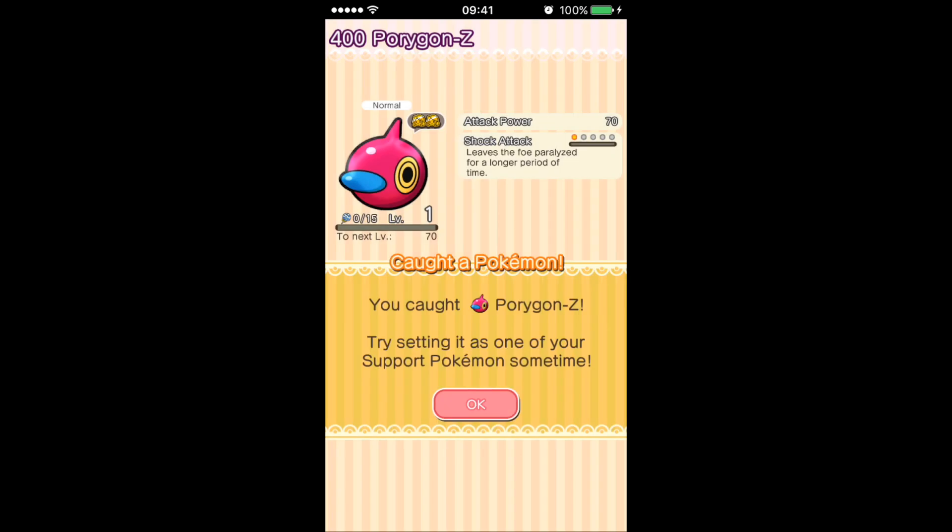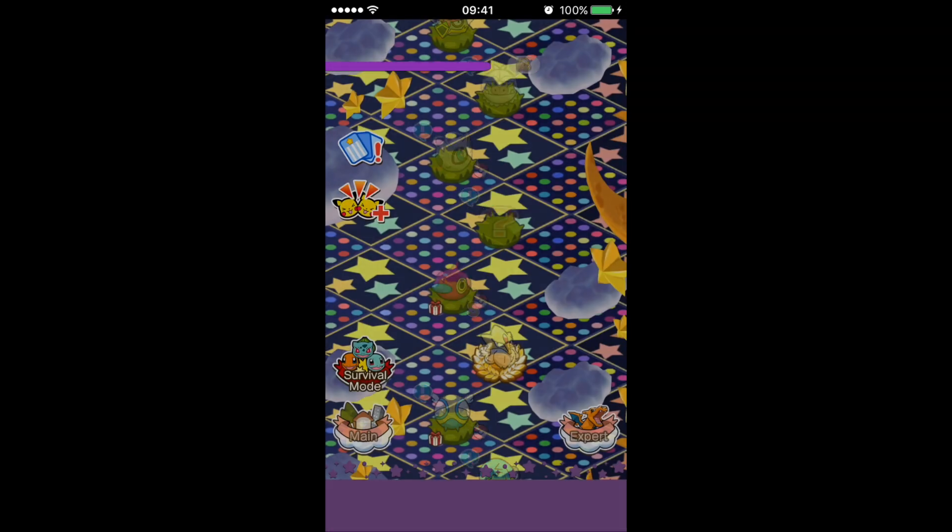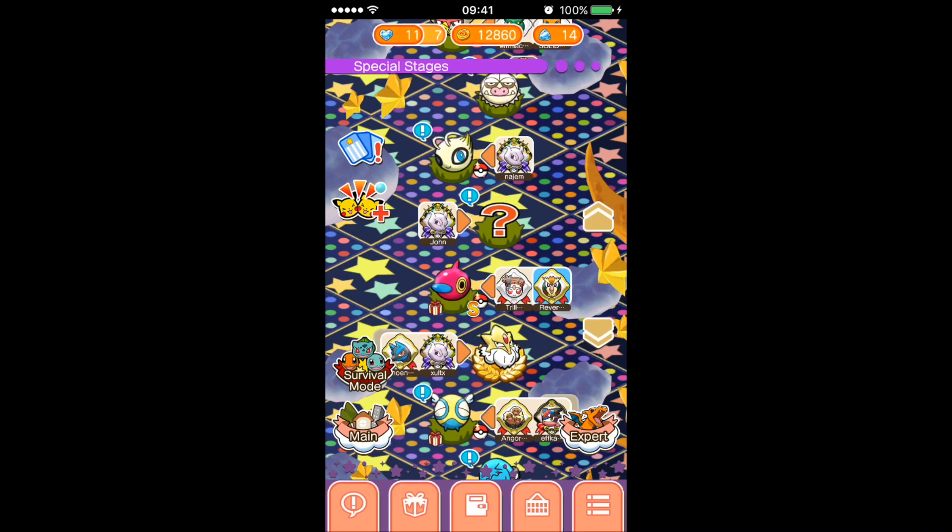Or if you've got the Super Catch Power Up and beyond that, maybe to max. Porygon-Z's Attack Power ability — Shock Attack — leaves the foe paralyzed for a longer period of time. It's not going to be the best ability, and a lot of you will probably already have this one, but I'm just getting it now for the Mega Alakazam competition. If you're watching after that — hello! — Mega Alakazam has long past, but enjoy this stage.